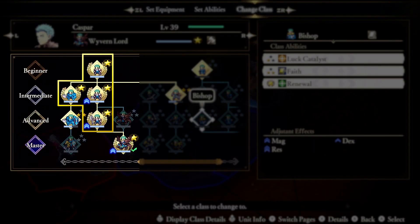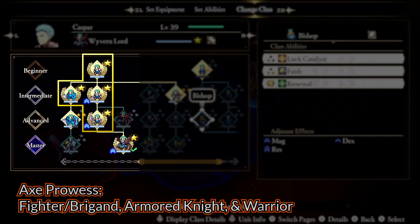For axes, this one kind of sucks. Edelgard has the same issue — she only has Axe Prowess level 1 from the Fighter Beginner class, but going from Armored Lord to Fortress Knight to Emperor nets you nothing else. To get level 2 and 3, you have to rank up the Armored Knight Intermediate class and then the Warrior Advanced class. This is true for all characters, meaning you need some extra training. If the character learns Bow Prowess from the Fighter class, you'll pick up the Axe Prowess skill from the Bryggan Intermediate class instead.